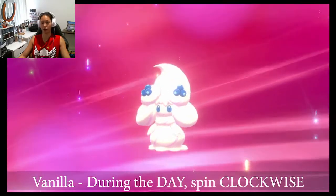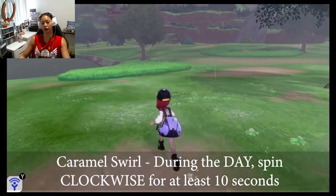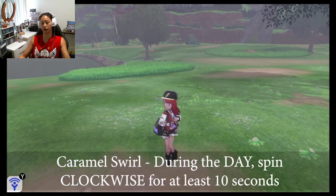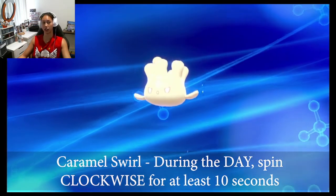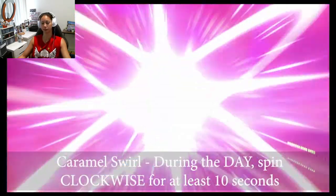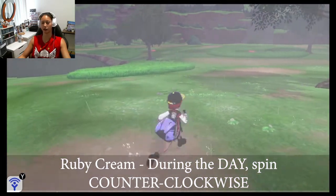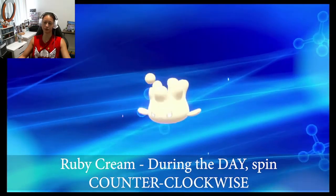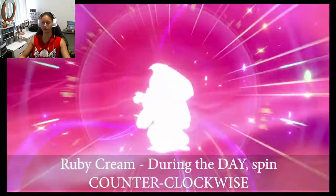What's everyone's favorite sweet and form? I like the rainbow but I quite like the lemon too. My favorite sweets are the berry and the star. For caramel swirl: spin during the day clockwise for at least 10 seconds, then let go and pose — and we'll get a caramel swirl. I actually really like my ruby swirl one. And that is a caramel swirl. For ruby cream: during the day, spin counterclockwise until you're spinning on your own, then let go and pose — and that's ruby cream.